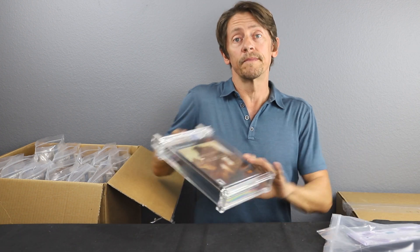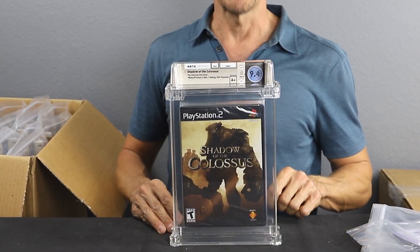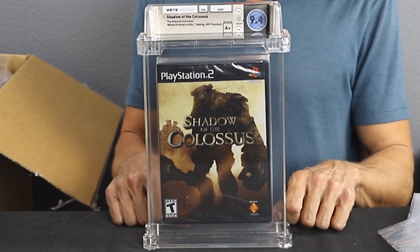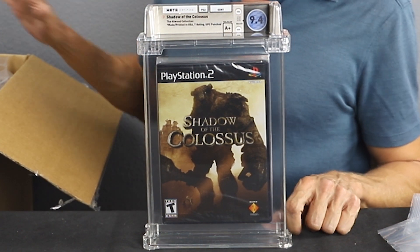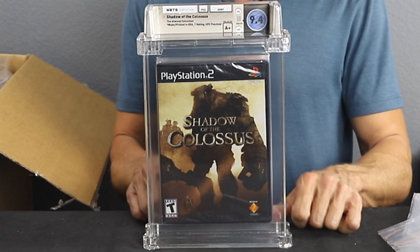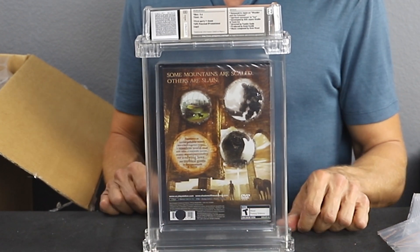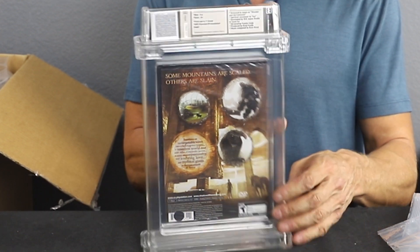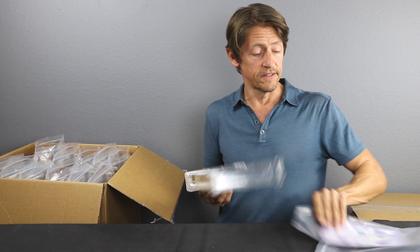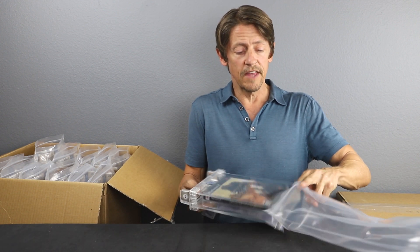Shadow of the Colossus — 9.4 A+. Another 9.4. We've had a couple in this box, but I think we've had more 9.8s and 9.6s, so can't really complain about one every once in a while. Another great game from the early 2000s. Shadow of the Colossus, Tim Atwood, 9.4 A+. Another one you don't really see that much anymore.